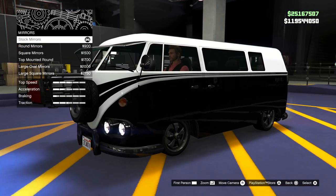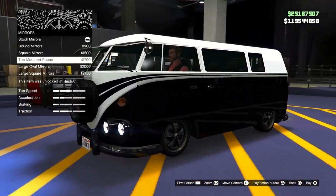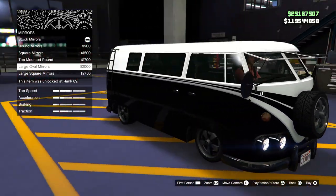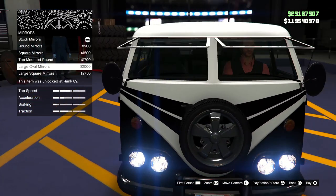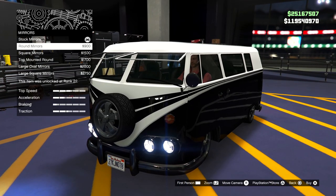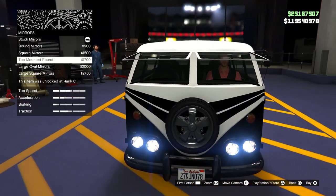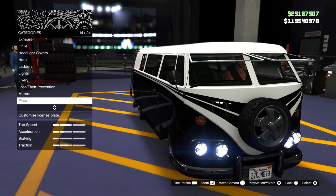For mirrors, we have a square option and top-mounted mirrors, which look kind of cool — something you'd expect on a bus. These big mirrors look kind of hilarious on this thing. The way this vehicle is designed — whether you call it a truck or a small SUV — maybe those mirrors would actually be helpful. I'm probably going to leave the stock mirrors on though; I'm more feeling those over the top-mounted ones.